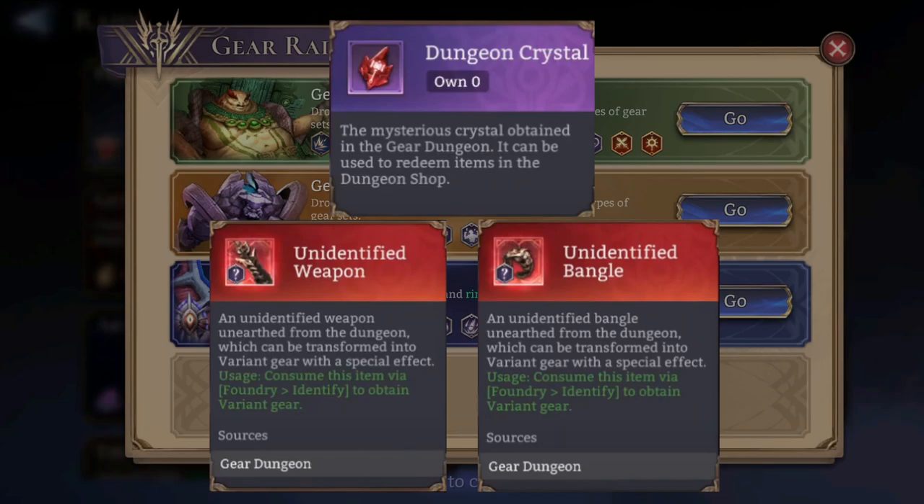Let's talk about what's more interesting here. The dungeon crystal — the mysterious crystal obtained in the gear dungeon — can be used to redeem items in the dungeon shop. This is a nice currency that we can use to buy extra items in the shop. Think of it as a normal currency from a normal event. I'm going to show you the shop later on.